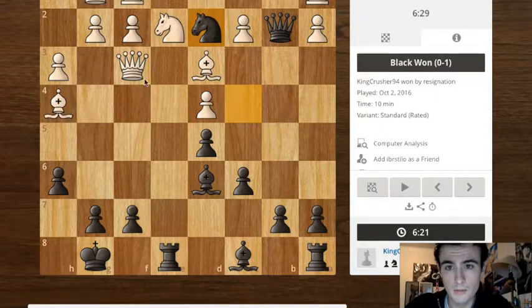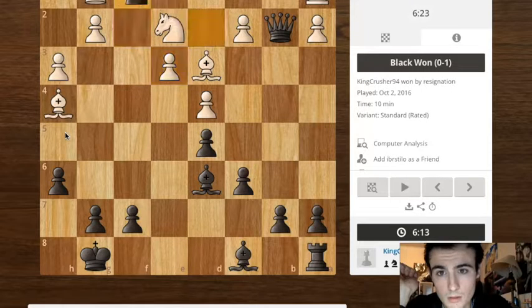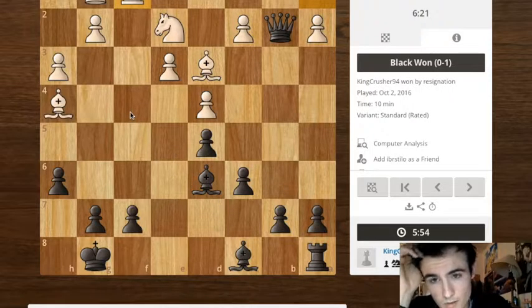He moves right there. And then I have a third one — I have a fork here. That's a nice fork. The queen no longer really has any safe squares. He has one safe square — it's right here. But apparently he didn't see that, and it was pretty much game over from then. I thought it was instructional for the power of these bishops here and not taking at first sight.